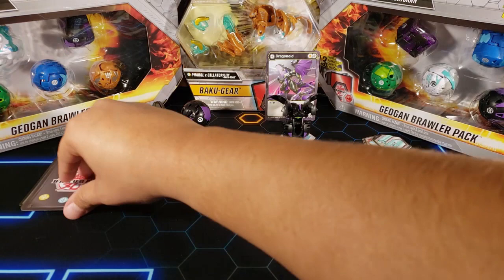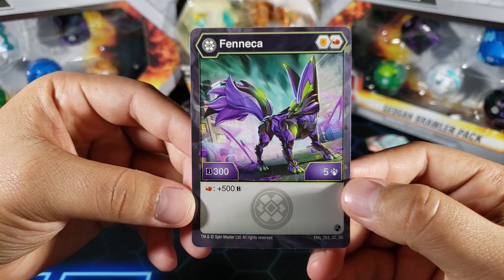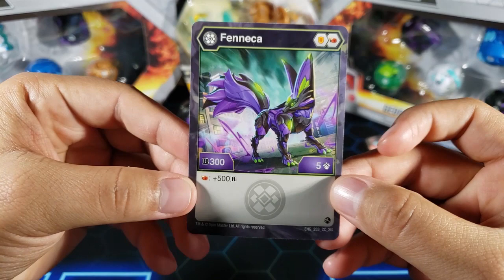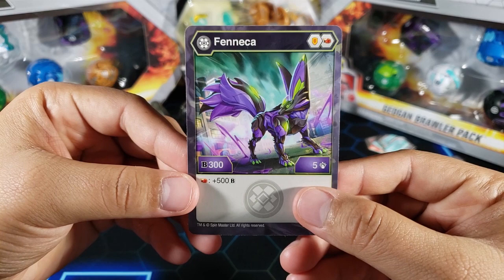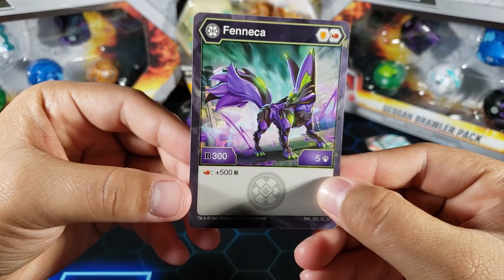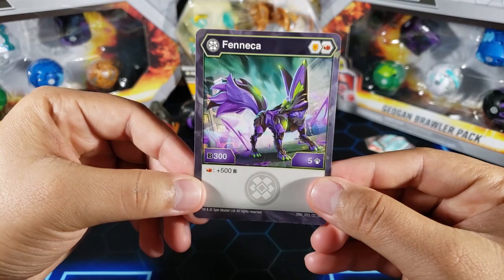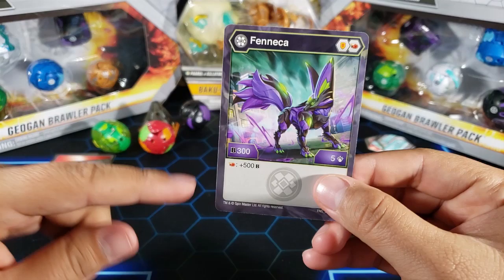For the next bakugan we have Feneca — another Darkus bakugan. We got 300B and five attack. The B power is a little low but it does carry a shield and a Flame Fist. If you land on the Flame Fist you get an extra plus 500B, so that's 800 plus whatever the fist gives you — probably around 250 — so you'll get to 1050 with five attack. That's pretty strong. If you could get a second Flame Fist that would be insane.